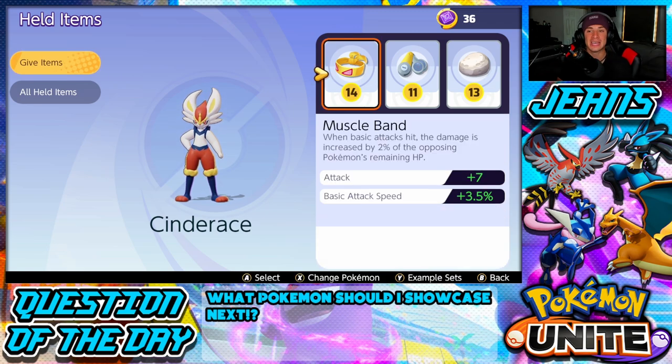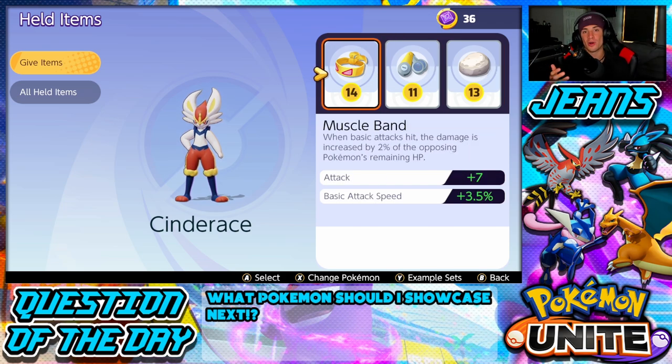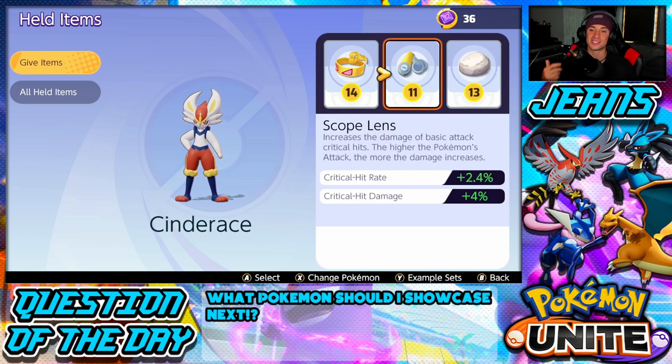These three held items are where it's at for Cinderace: the Muscle Band, the Scope Lens, and the Floatstone. He is a physical attacker who needs speed and is just trying to put out as much damage as he can. With the Muscle Band we get a two percent damage increase, Attack plus seven, and a basic attack speed boost that increases more and more every time you level up, so he hits hard and faster.